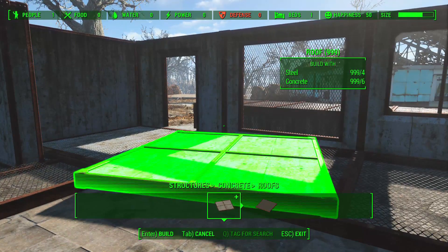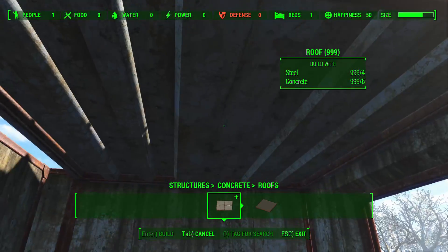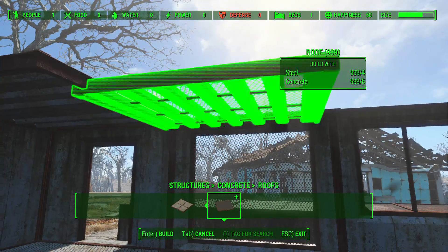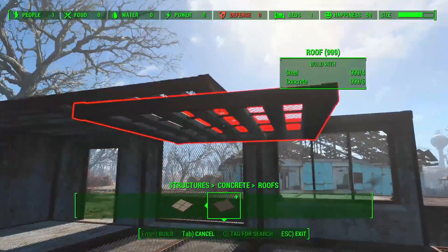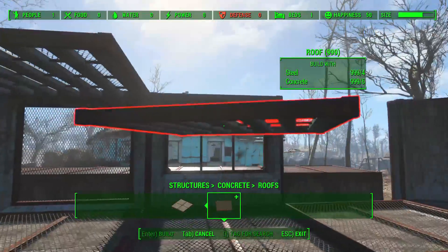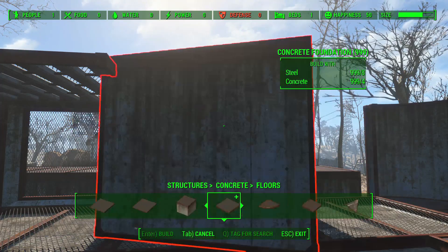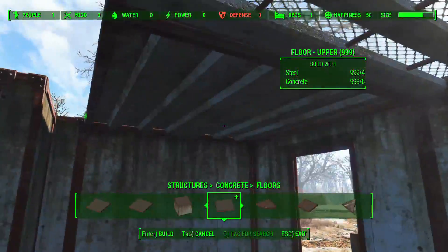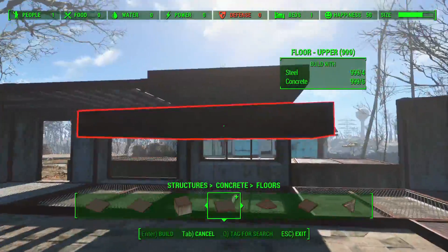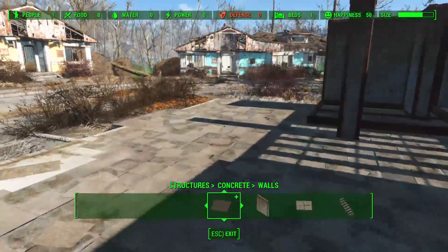Moving on to roofs - there's one that almost looks like a shingle roof but more structured, which is the nice thing about concrete building options. Then there's a grate kind of see-through option, which makes sense for the inside of a building but maybe not for the roof unless you wanted rain to come through. For the second floor, the upper floor option is different from the roof - the roof is more industrial. Those are your roofing options for concrete.